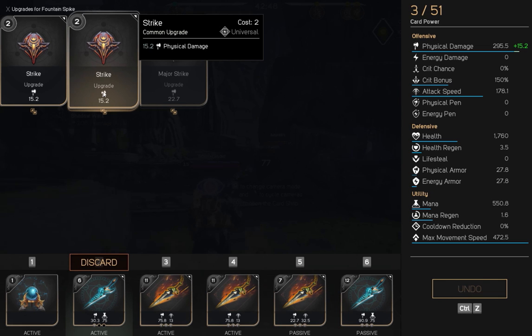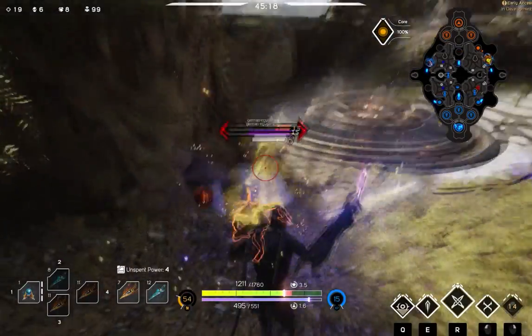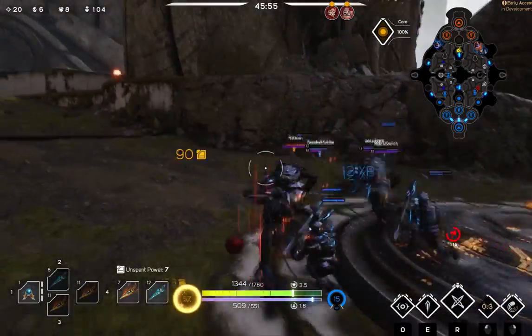Our next upgrade on the Fountain Spike is going to be a regular strike. We're going to save our mana potion because we're going to need it. I was pushing mid lane and I hit my ultimate on purpose — don't tell Murak.